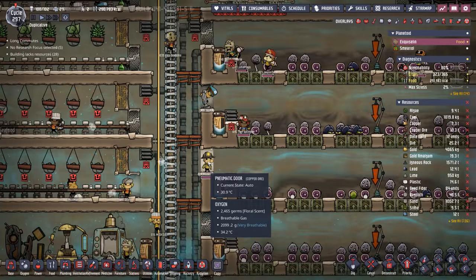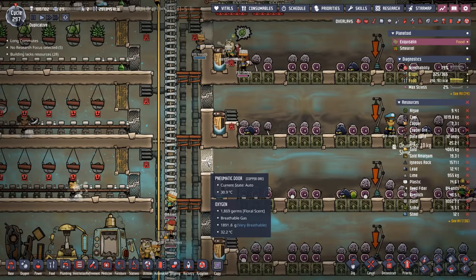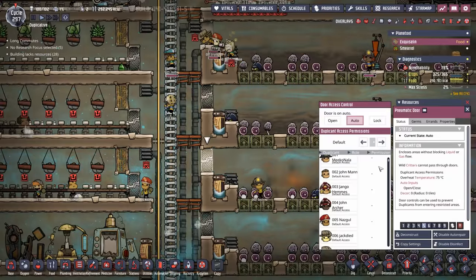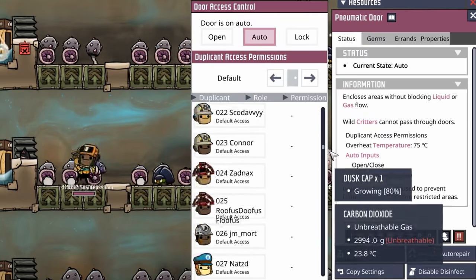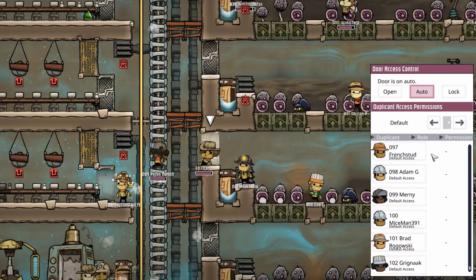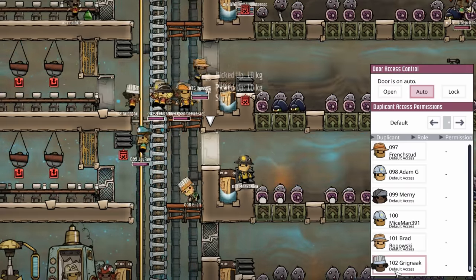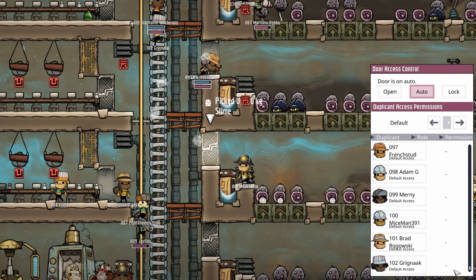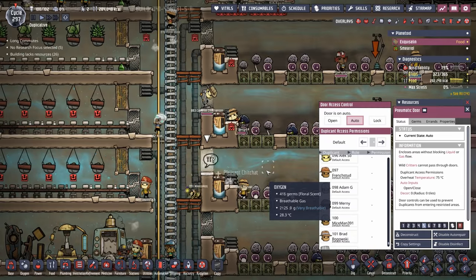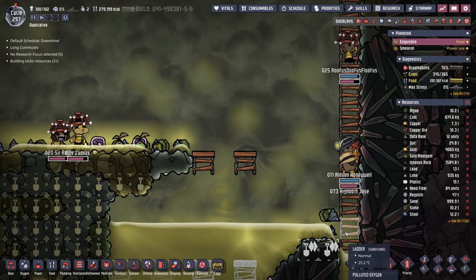I'm still debating whether to control access to the main base. One reason is this: watch how long it takes to open this door — it has to load up all the dupes inside the door access control list. It would be a pain setting this door access control for the first time. Whenever a new dupe came out we'd forbid them from going through, and as they got trained up we'd allow them. So it's not too bad, but the lag makes it something I'm not looking forward to.